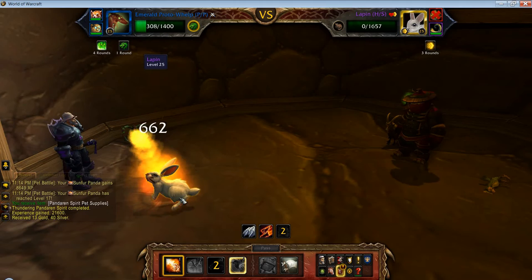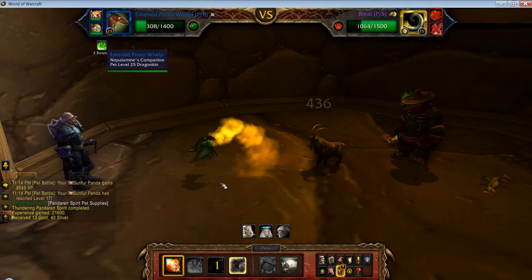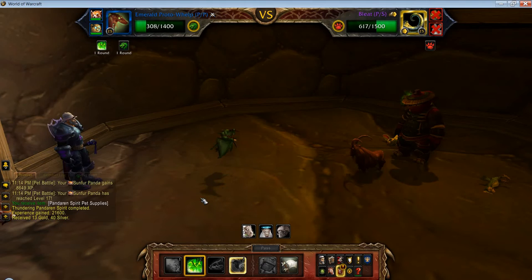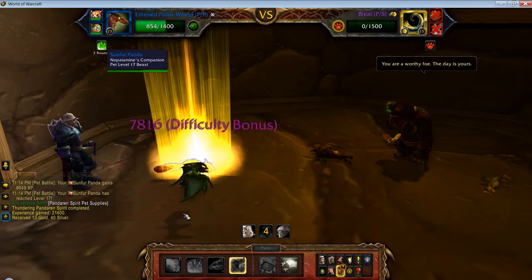And then in comes Bleat the goat - we've got three rounds. Again we use Breath, and again you see he's using this charge attack or Flock, so Emerald Presence basically negates all of that damage. Always remember, even if this pet dies now, we've still got the Clockwork Gnome. We've got one round left on Emerald Presence, so we renew that and carry on using Breath. And that's that fight done.